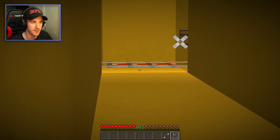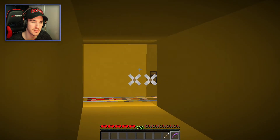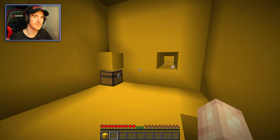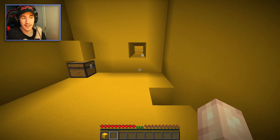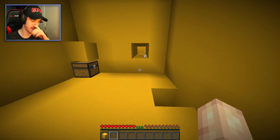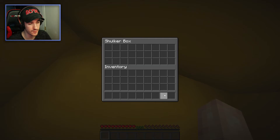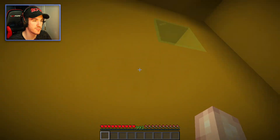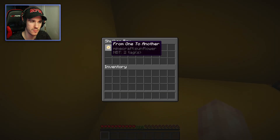Maybe there's a hopper minecart underneath that block, and that chest was supposed to fall onto that block, and because it didn't, it didn't get picked up — I think that's what happened, and I'm stuck right now, possibly. I checked, and that is exactly what happened — it wasn't the chest that was supposed to fall on the block, it was a redstone torch, and it didn't fall on the block. So keep that in mind if you play this for yourself — this map's a little broken. Yellow sugar box could be lit in yellow concrete powder — it gives nothing. The bow did get deleted from my inventory.